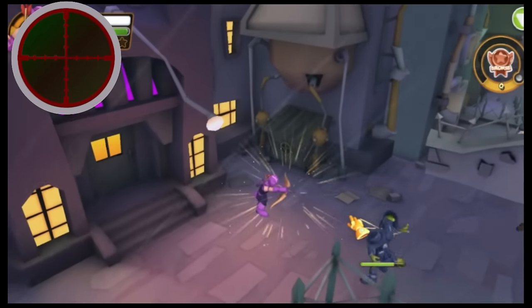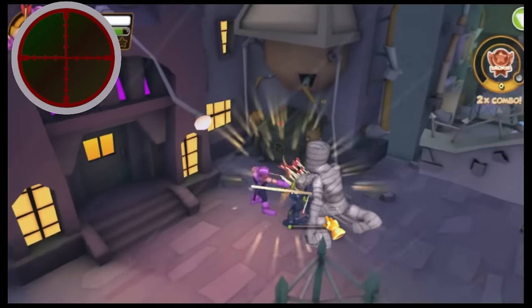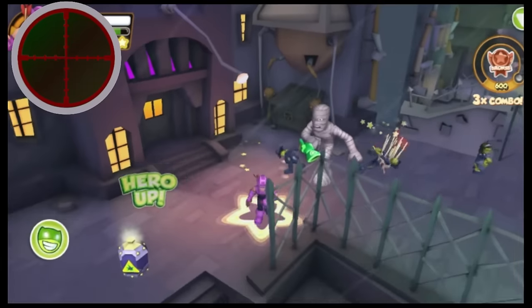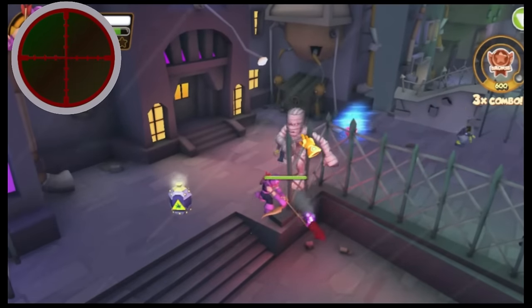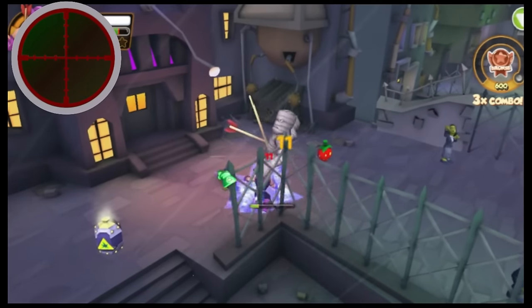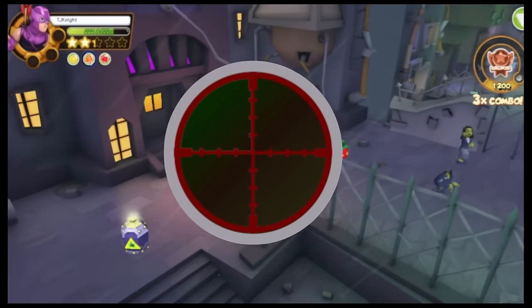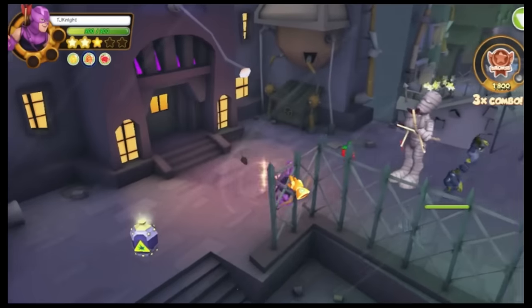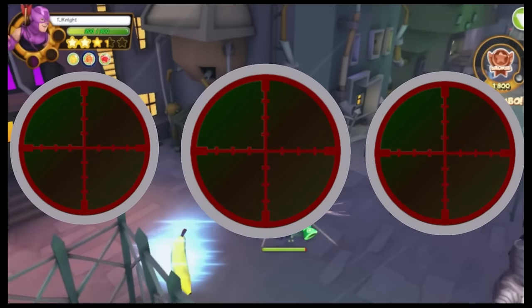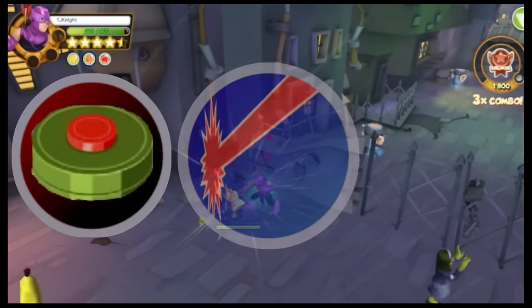A ranged character specializes in attacking from a distance. However, given the pace of the gameplay, enemies will eventually get in your face. A ranged character needs something to punish them hard for doing so, or have more tools to circumnavigate the issue entirely. How a ranged character plays around this is so diverse, I needed to break down this category into several subtypes to better represent each playstyle: trappers, zoners, and hit and runners.